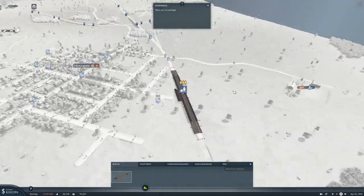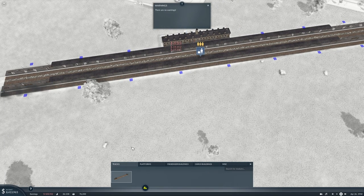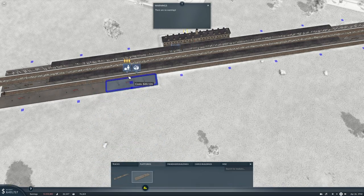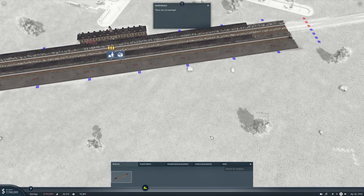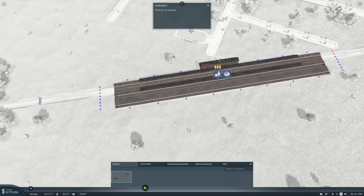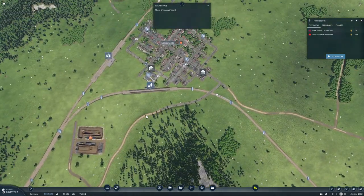First things first, we need to configure this and we need some tracks. Then we need a cargo platform — bulldoze that — and then we will get some more tracks. All right, good. So that station's done. You know what, let's set up all the stations right now.